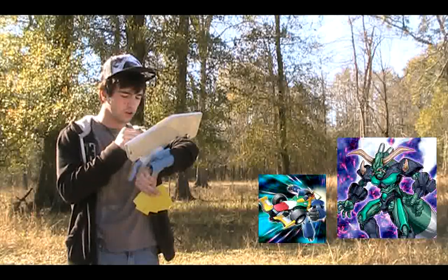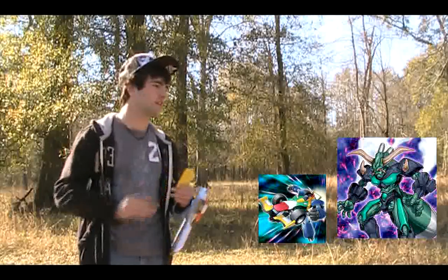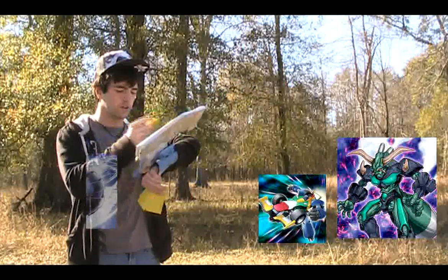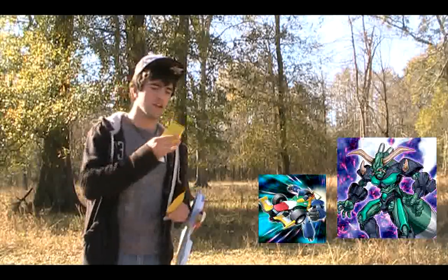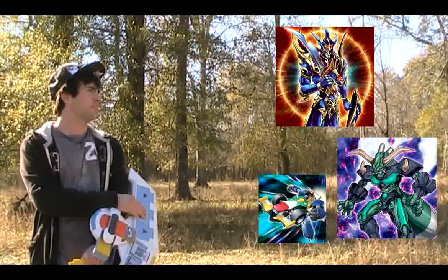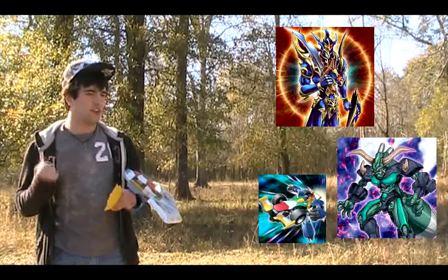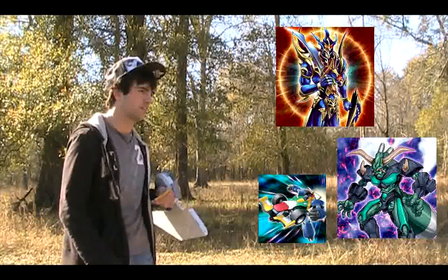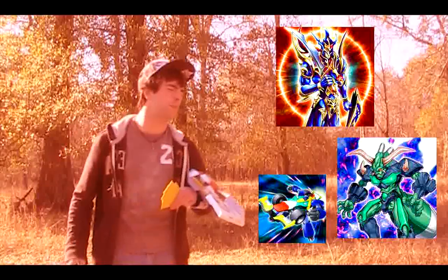I think I just drew the card. Yes! Stefan, this is the end! John, you're gonna see why! I've removed from play a dark monster and a light monster from my graveyard to summon Black Luster Soldier — Envoy of the Beginning! He's got 3,000 attack points. Black Luster Soldier, first attack his face down monster. When he destroys the monster, he can attack once again in a row — so destroy his other monster! Oh no! And now Nitro Warrior, finish this duel and get me my best friend back!